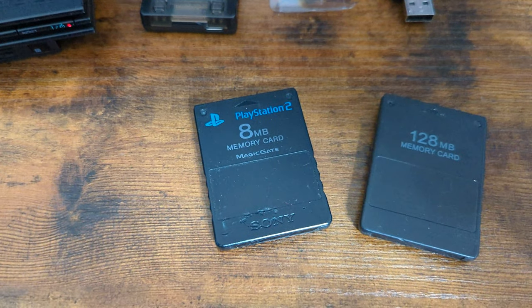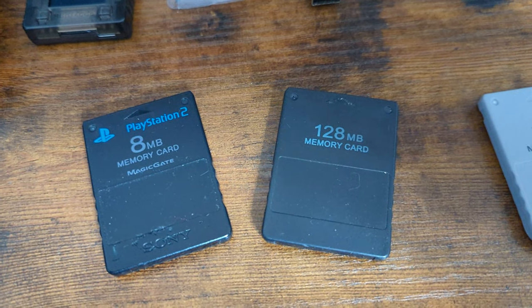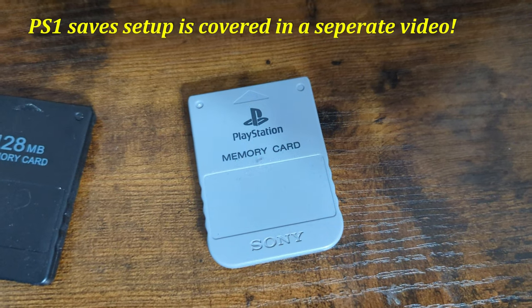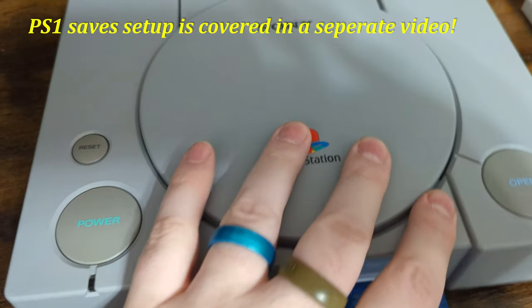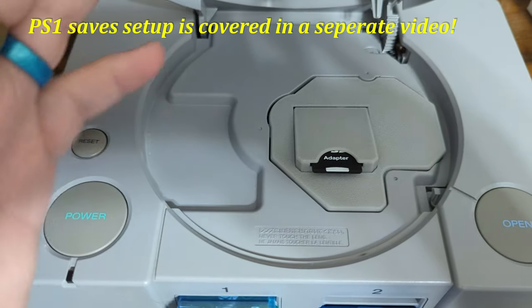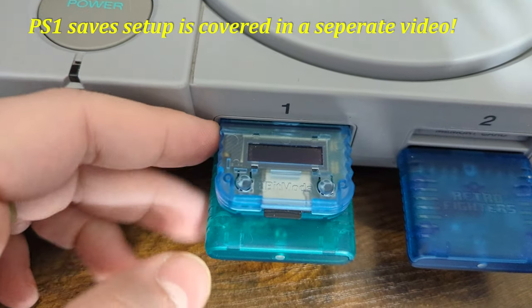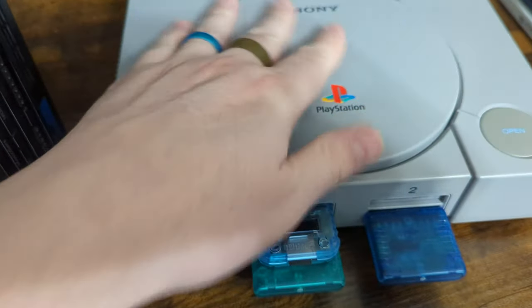We need memory cards with our saves on them to transfer over to the new MemCard Pro 2, or if you're starting from scratch, that'll be great. We could also copy PS1 saves over if desired. If you plan on using the MemCard Pro 2 in a PlayStation system and want the per-game functionality, you are going to need an ODE like the X Station or a Terra Onion Mode. I already have the MemCard Pro 1 in here, so I'm not going to focus a whole lot on that side of things.